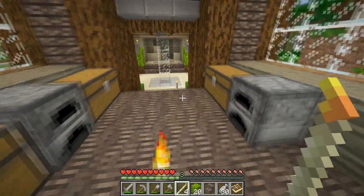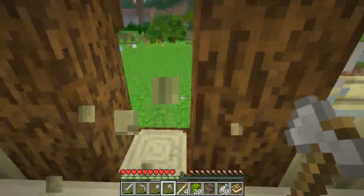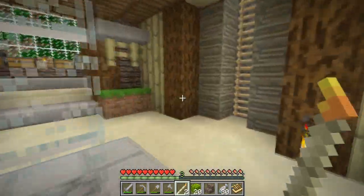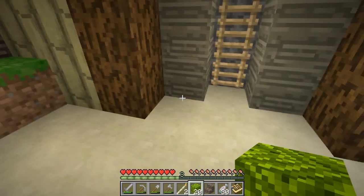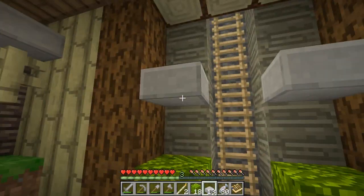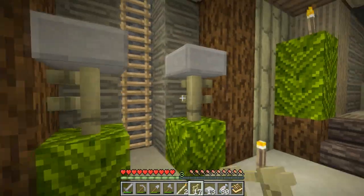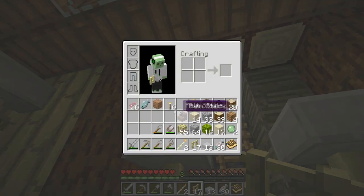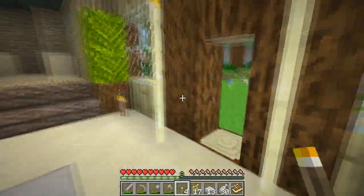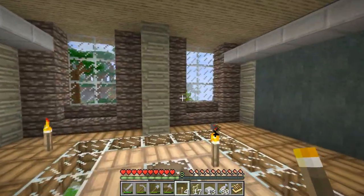All right, let's go ahead and place these tiki torches — there we go, place that there, like that. Yeah, that looks pretty good, definitely adds some pizazz to the little staircase we've got here. Oh, I need a door — I'll do that later.